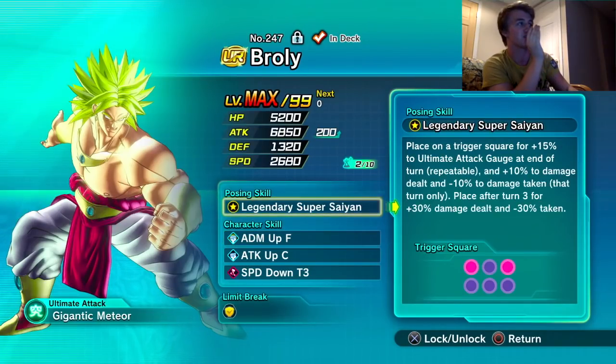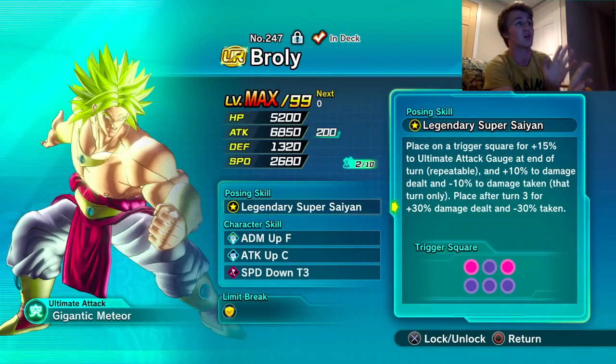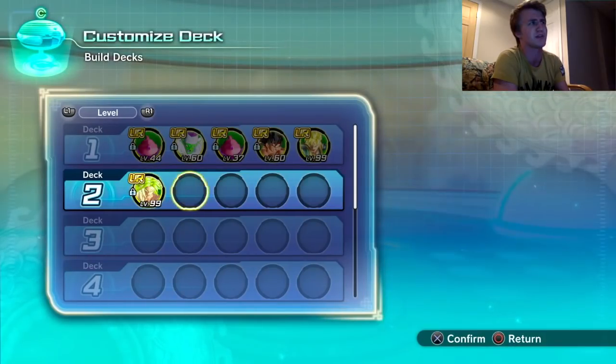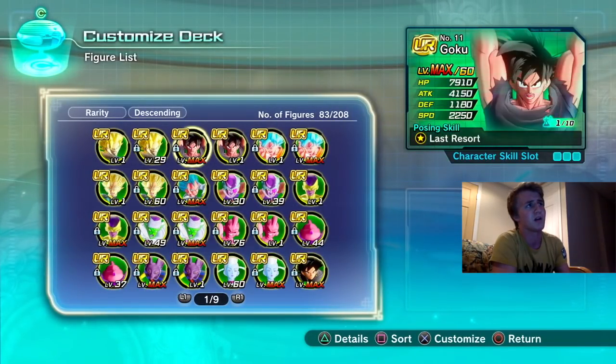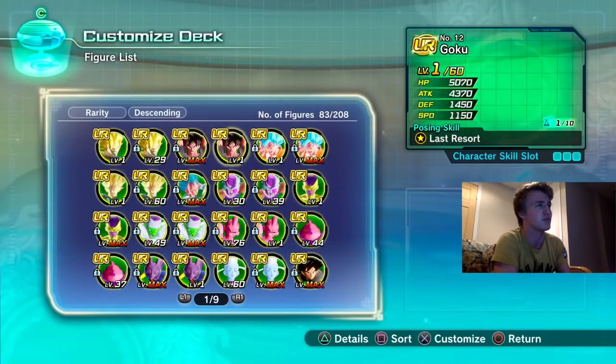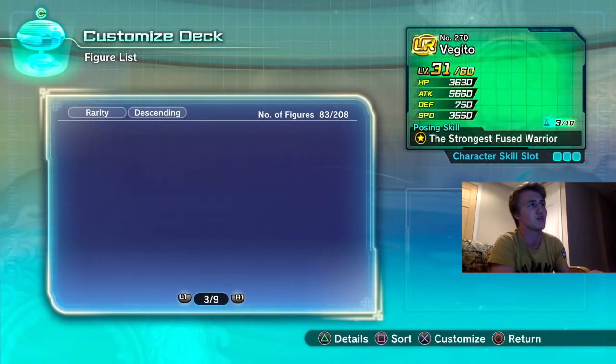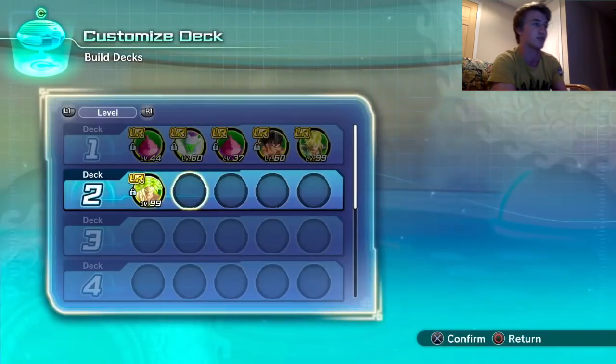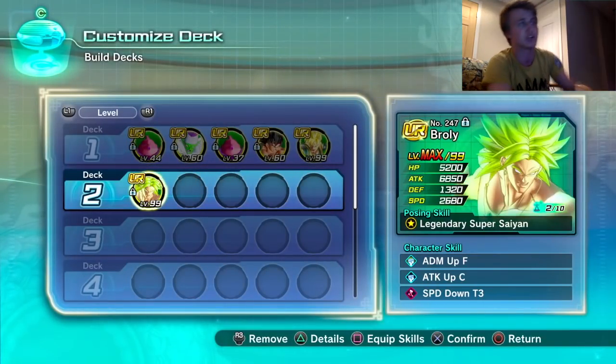I have 10 skills on him simply because he outputs an insane amount of damage. His posing skill is very good — the only thing I might change is I wish that 15 was at the beginning of turn, not end of turn. If they gave him 15 at the beginning of turn it'd be too broken. Spirit Bomb Goku has 15, and Super Saiyan 2 Adult Gohan gives 20 at the end of turn.